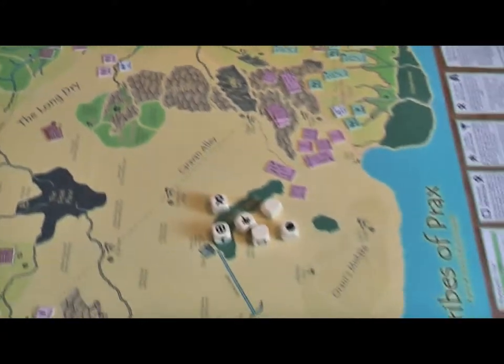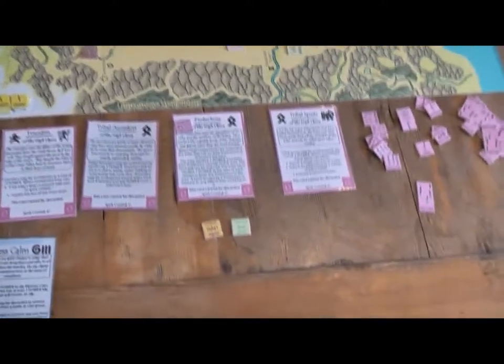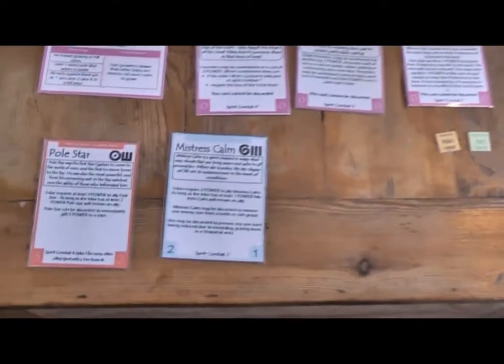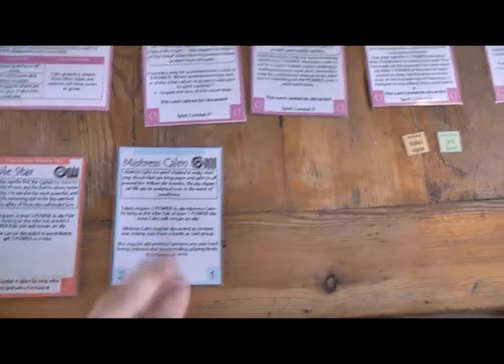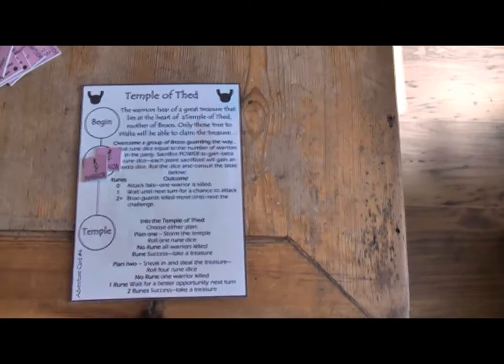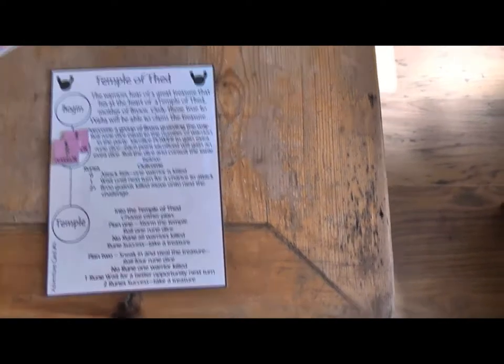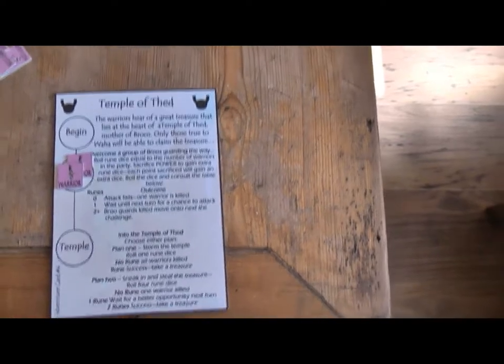So they're going to need all their spirit power and spirits to call on to help them. They've also got two allied spirits: Polestar and Mistress Calm. They've also started an adventure — I think their adventure counter might be on the big rubble. They're going to the Temple of Thed, they've just started actually. They didn't get anywhere on that first turn, but no one died either, so they're quite happy to let that run.